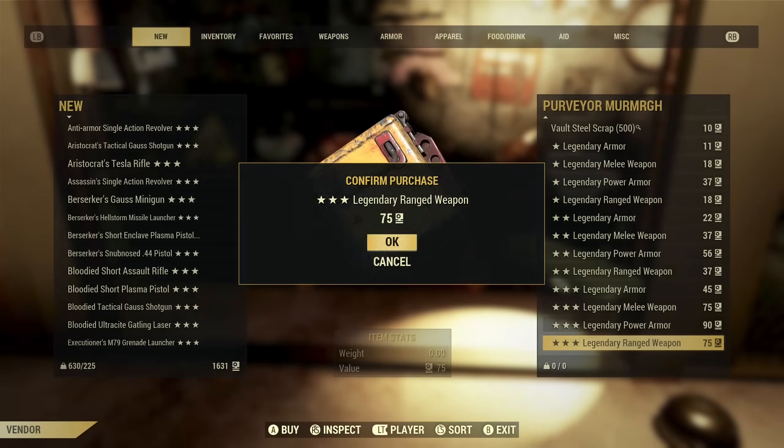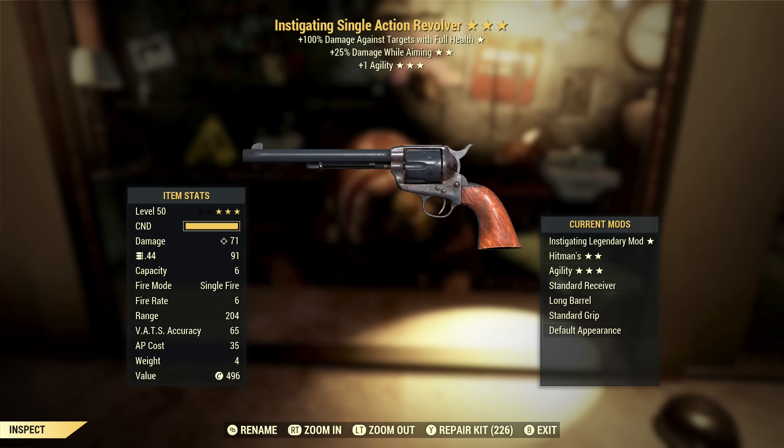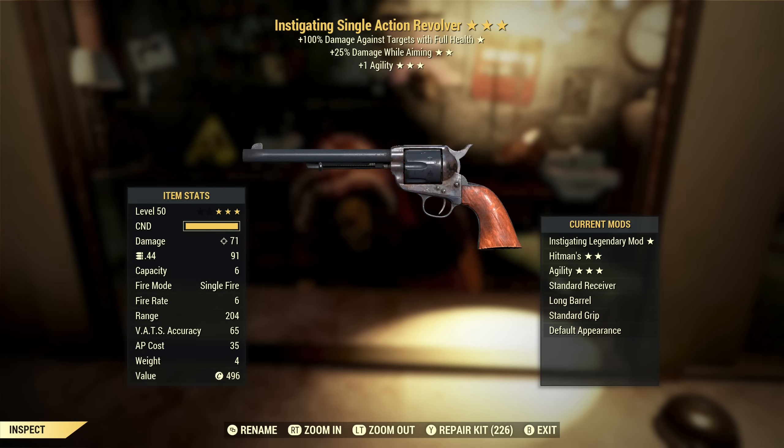We still have quite a ways to go. Instigating Single Action Revolver with damage while aiming and plus one agility. Damage while aiming — yeah, I don't know. Instigating on something like this — I don't think the damage is high enough that instigating is going to be super useful. I'd rather have anti-armor or aristocrat's, something that's going to give me higher damage. So overall I'm not going to hold on to this.